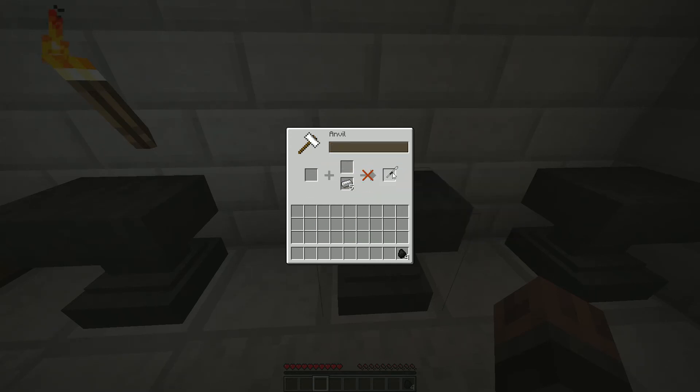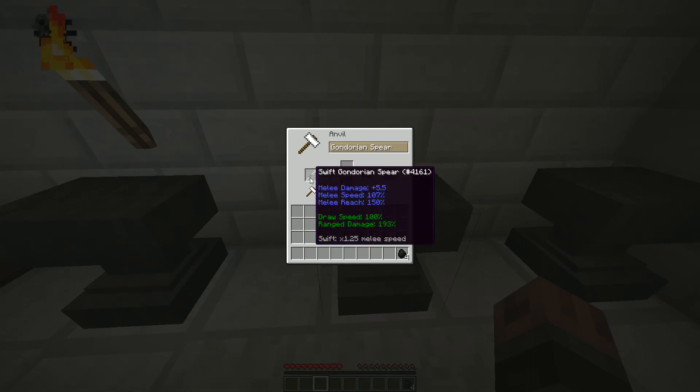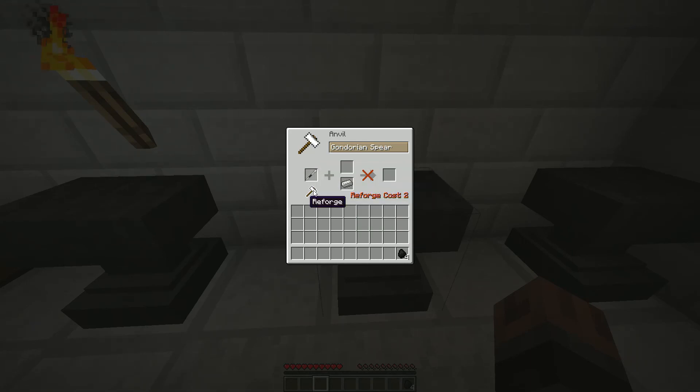Just put them in the top slot of the Anvil, and put the sufficient amount of material in the bottom slot, and if the combination is viable, you can grab your reinforced item on the right hand.